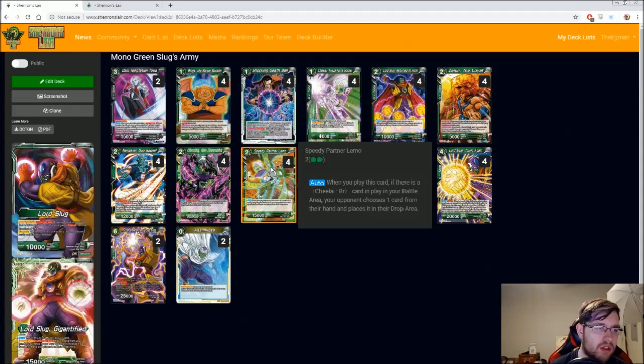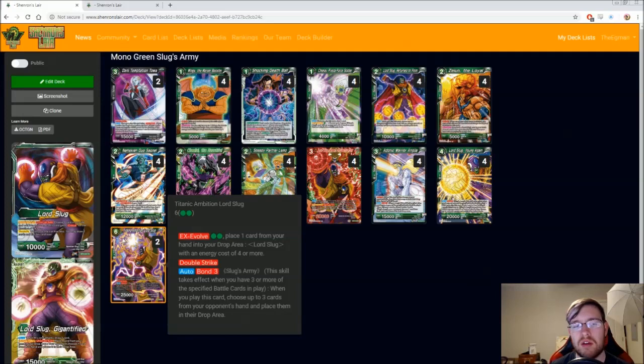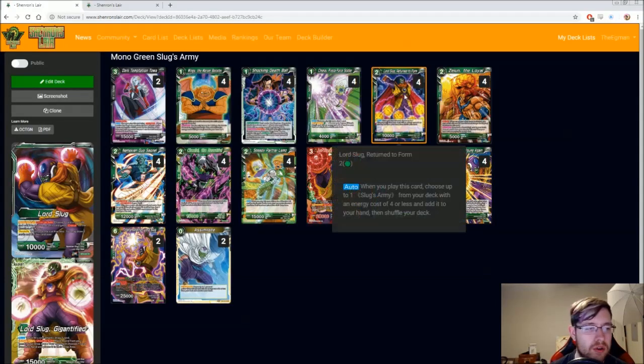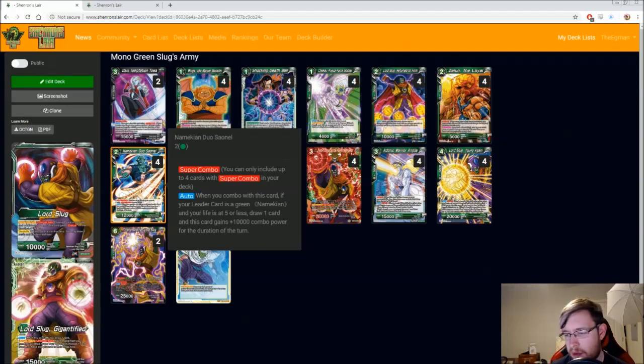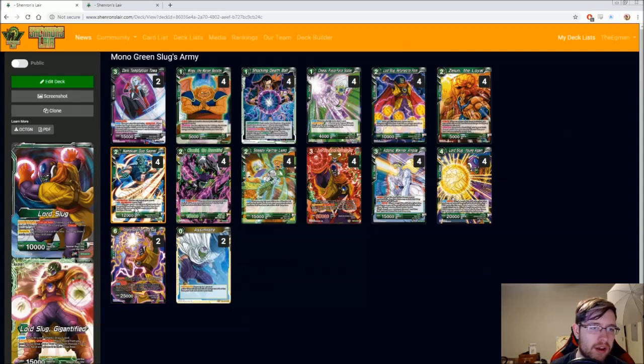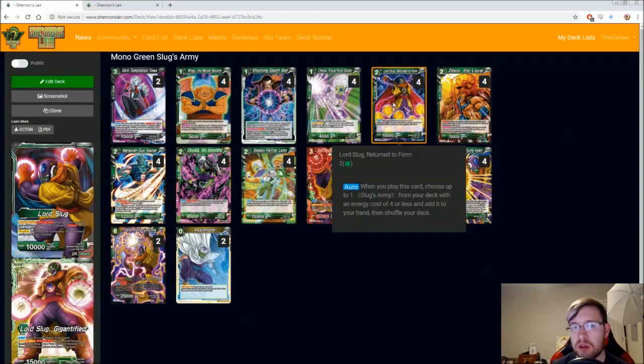The only card I'd try to find room for — maybe take Titanic Ambition Lord Slug out — is, since we're such a critical deck and need a way to end the game, I could see having a Chompa or a Kitten Power Supreme Kai. Both would probably be good. Something else people might not like: I have two Assimilates here, and mostly these are for finding Lord Slug itself or our Super Combo. I'm not running Paragus because I felt this Super Combo was better, and since we can search it, that's a bit cheesy. Paragus might just be worth it — go right ahead — but being able to consistently have two more copies of this card for turn two feels really good. You really want to play this guy on turn two; he's just super powerful and sets up the rest of your turn.